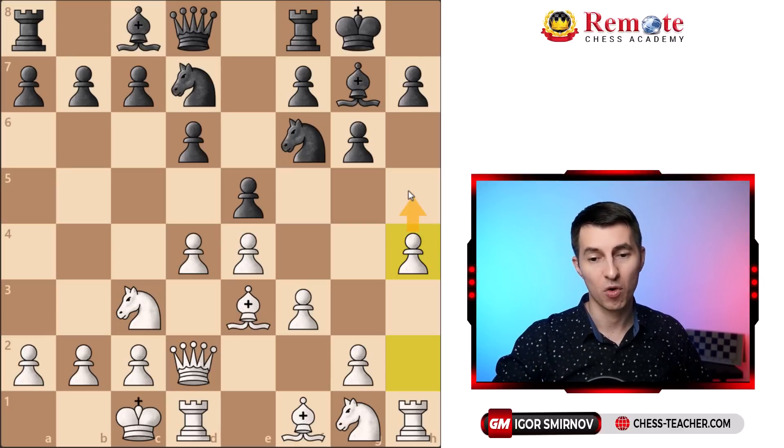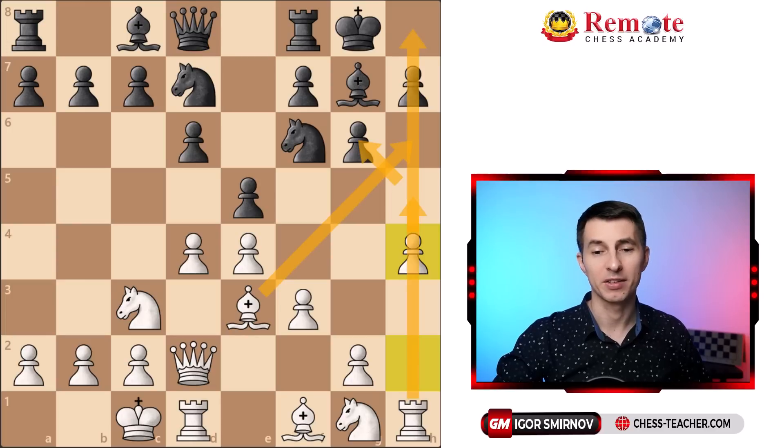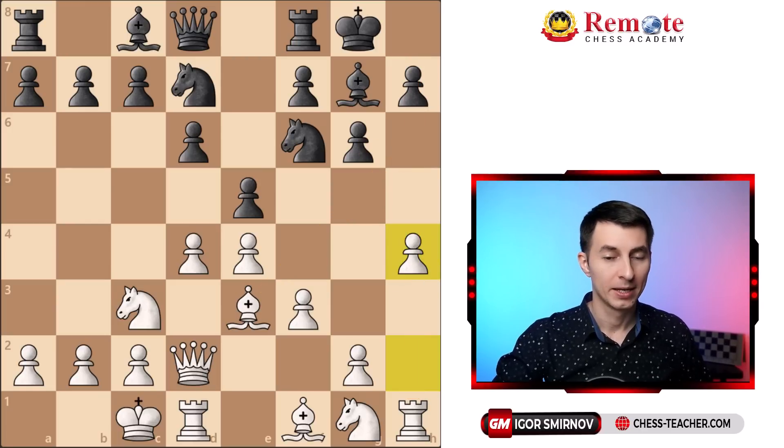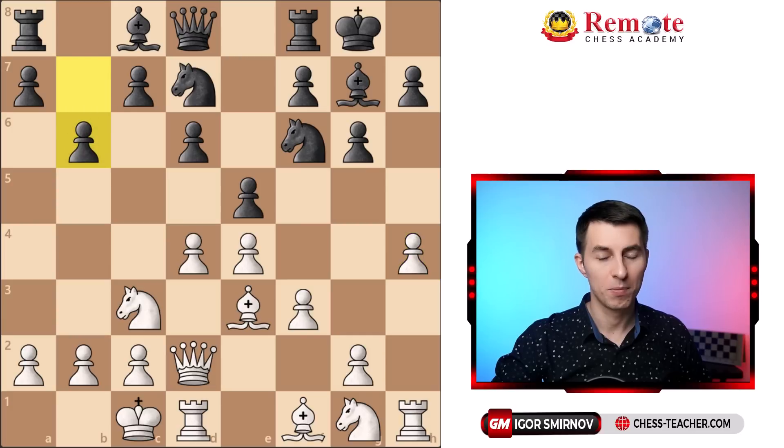White wants to play h5, trade off the pawn, play bishop h6 and checkmate black along the h-file. Fischer said about this plan that it's so effective that even amateur players defeat GMs just by following it. Of course it's not all that simple, and black also has something to do here. Black played pawn b6.